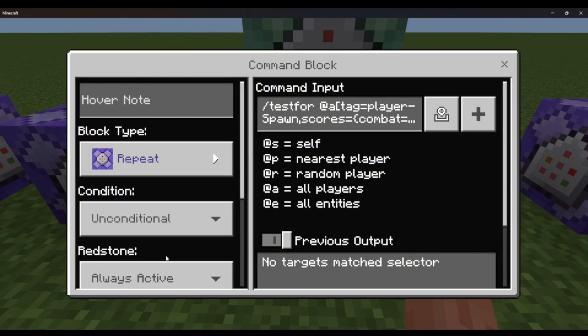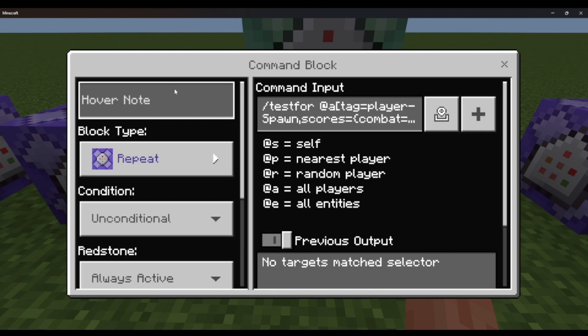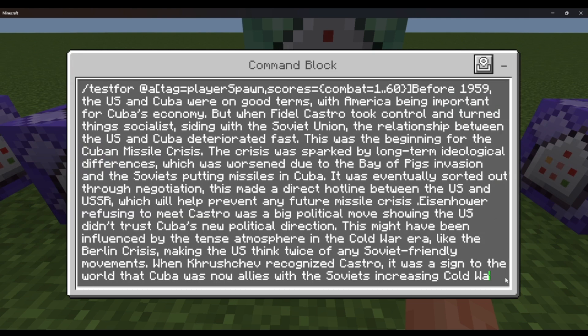And then we need a repeat unconditional always active — test for at a, tag equals player_spawn, scores equals combat equals 1 through 60. That just tests for any player. This player_spawn tag is part of the add-on — once the player spawns in and logs back on, they automatically get this player_spawn tag, and if they have a combat score of 1 through 60 they'll get detected.